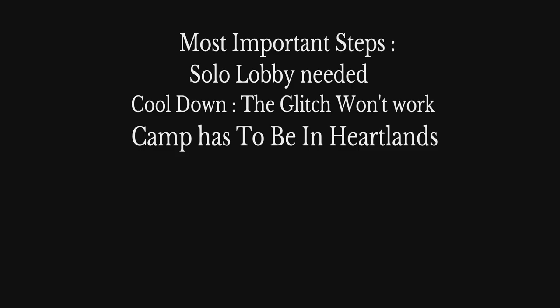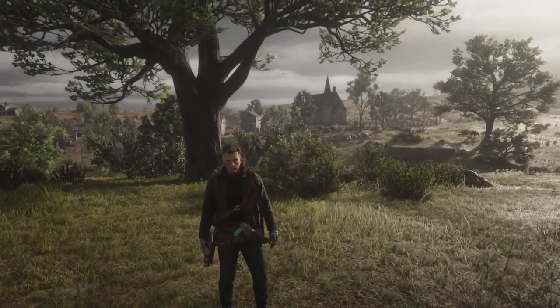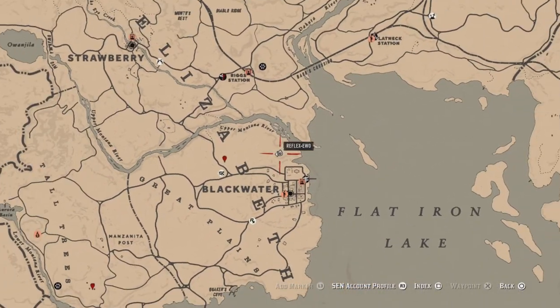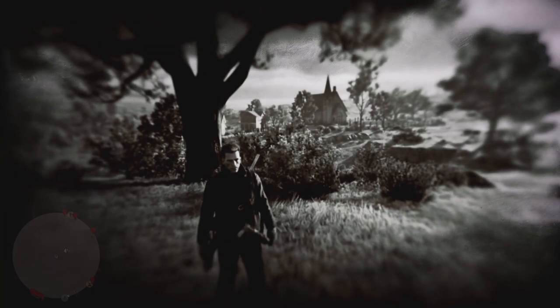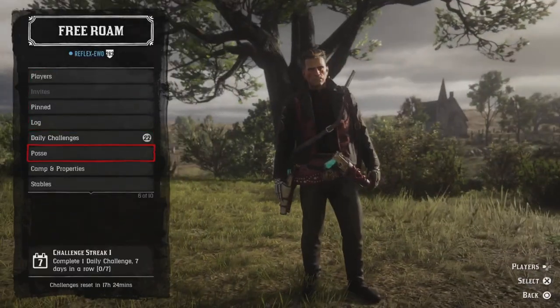Hello everyone and welcome to another Red Dead Online gold and money glitch — one of the best money and gold glitches in the game. First, come to this exact location in Blackwater and make sure you set your camp in the Heartlands.